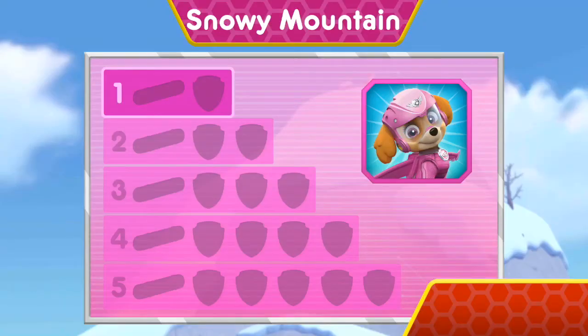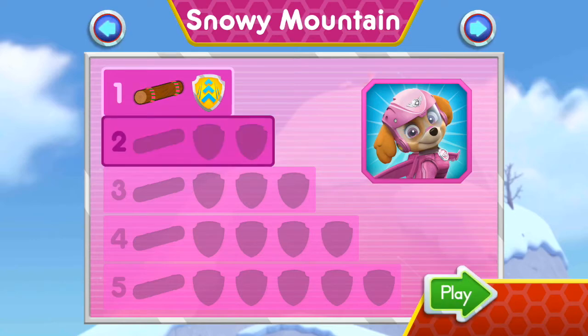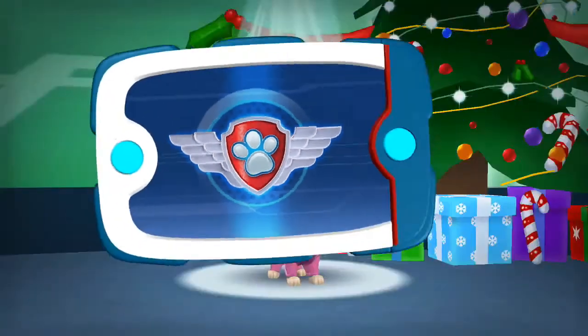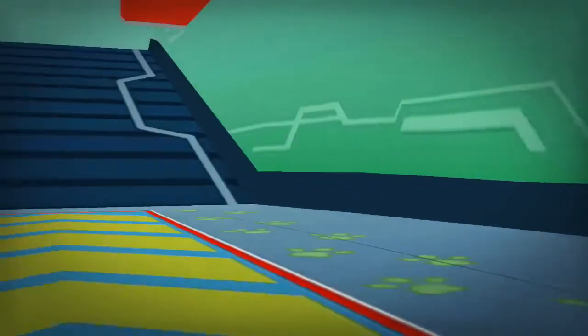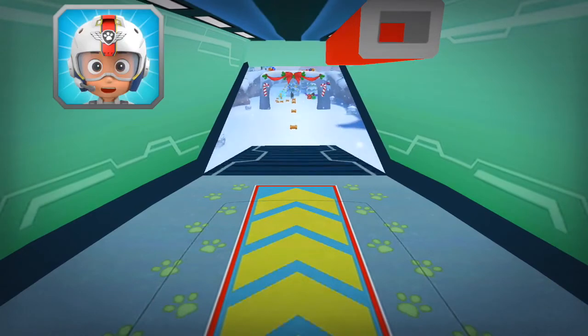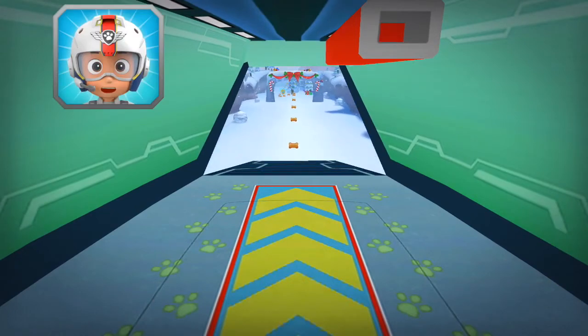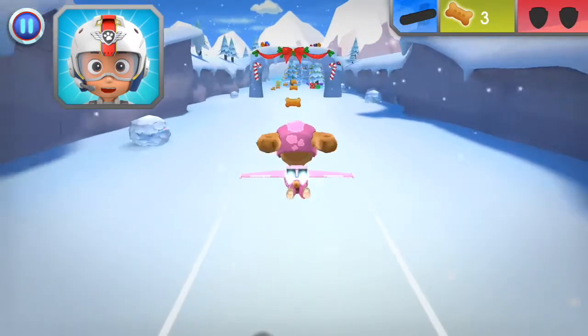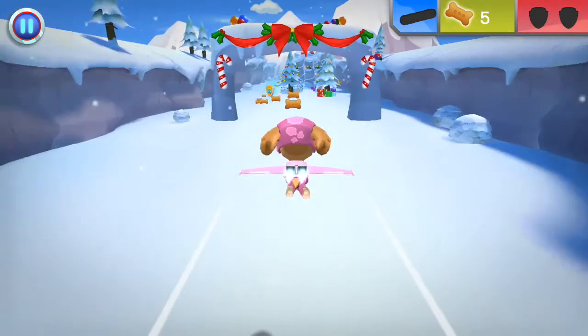Wow! You earned a new badge! All right! We collected the speed boost! You found the log! You've unlocked the next level! Let's take to the sky! All right! Let's test those flight skills, pups! Zuma needs another log to make a raft! When you see a wooden log, fly towards it to collect it!